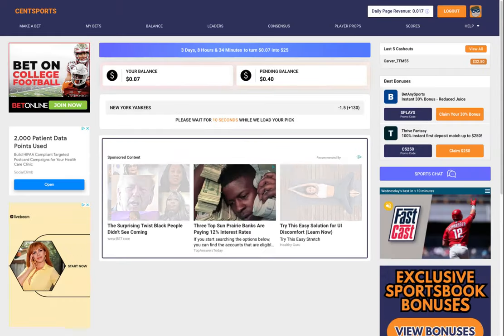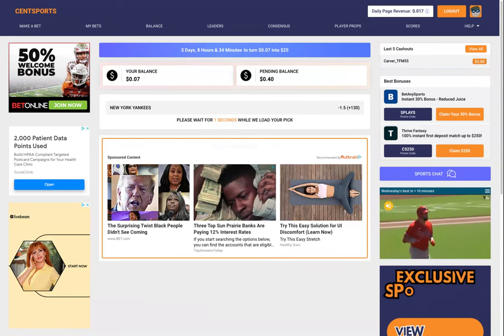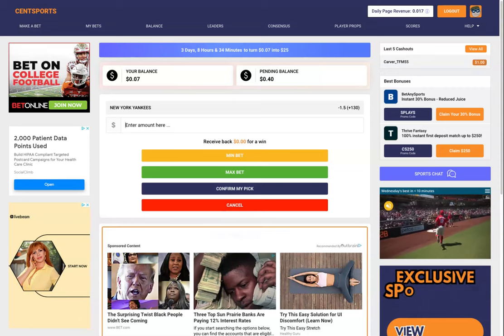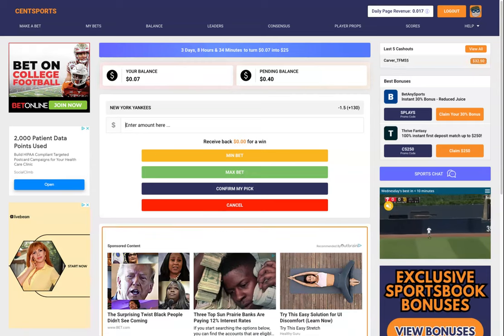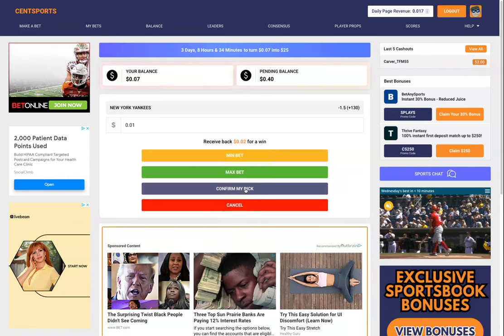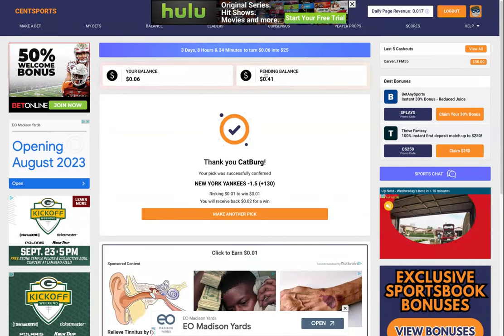You need to wait for a 10-second countdown for the ads to load, and then you're going to get an option. You can either enter the amount you want to bet on the game, or hit minimum — which is one cent — or max, which is however much you have left in your balance. For this one I'm just going to do a penny. I'll confirm my pick. You can see my balance went down and my pending went up.